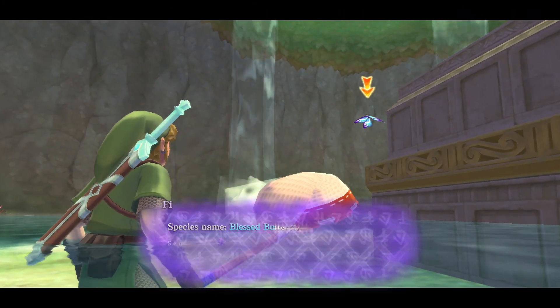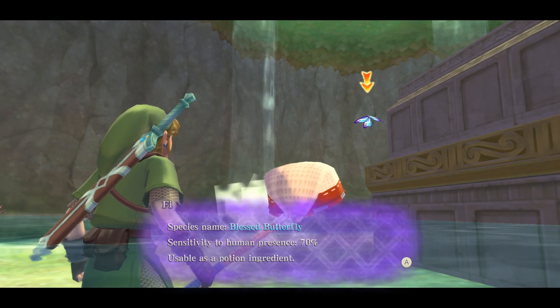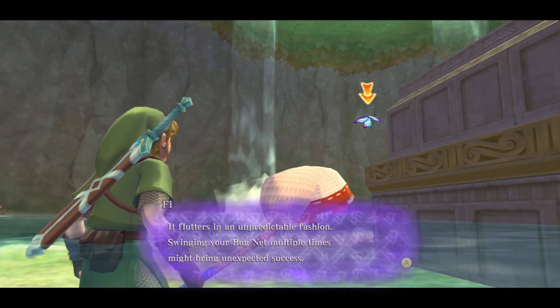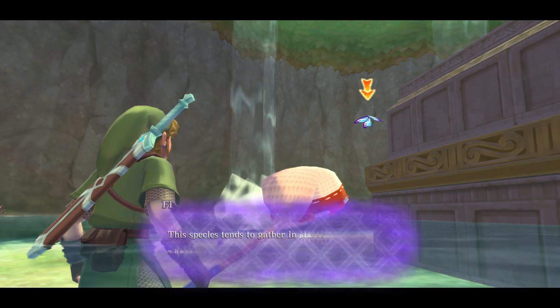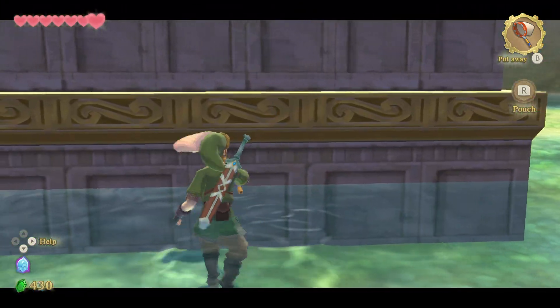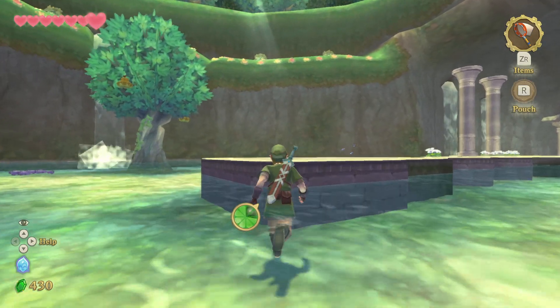Waterfly. Less butterfly. Sensitivity to human presence: 70%. Usable as a potion ingredient. Flitters in an unpredictable fashion — swinging your bug net multiple times might bring unexpected success. Species tend to gather in places where something lies hidden. I tend to just swing my bug net anyway.